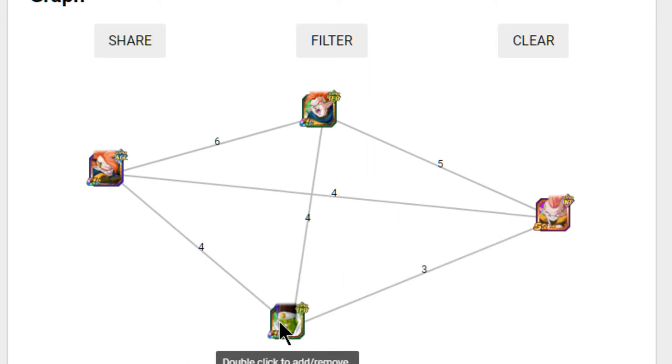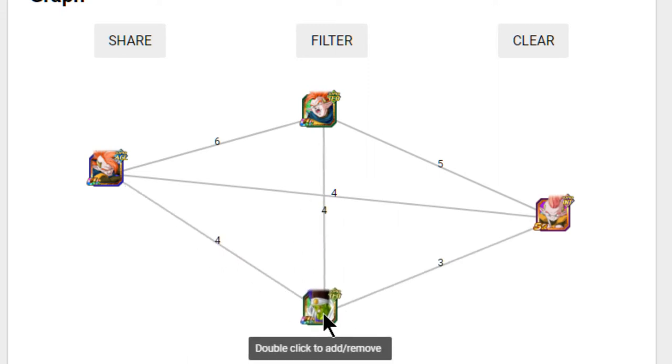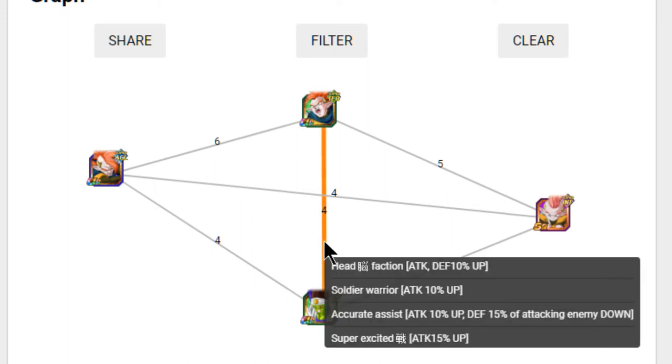They can be really good, but really only on a Revived Warrior team. The other good option is the Tech Paikuhan, who shares four link skills with the Technique Tapion: Brainiacs, Experienced Fighters, Rival Duo, and Fierce Battle. That's a 45% attack buff shared. There's no key share there, but 45% attack buff is really awesome. That works out really well on a Mono Technique team.